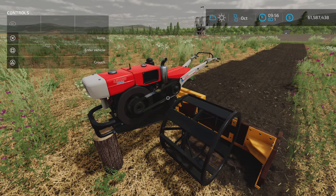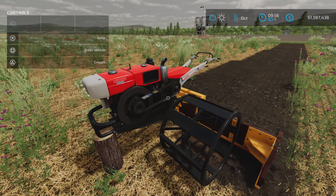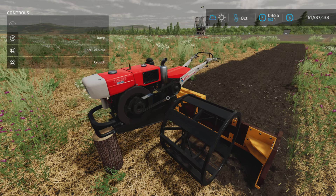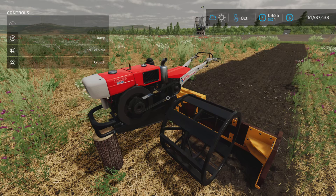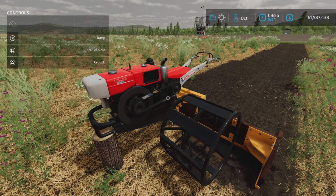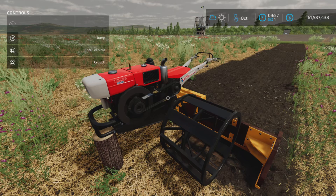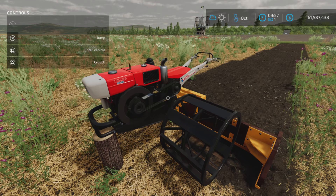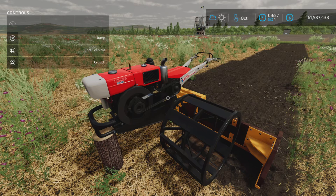And there it is — that's the pack, Micro Tractors and Implements by Eric Isaac and Agro Mods. 19.58 megabytes to download. Thank you all for watching. I'm Loony Farm Guy, and remember: it's only a game. Till next time, bye for now.